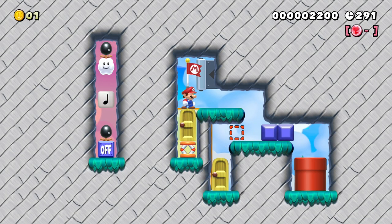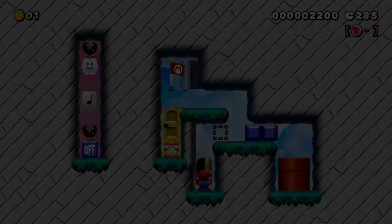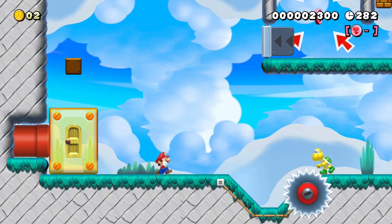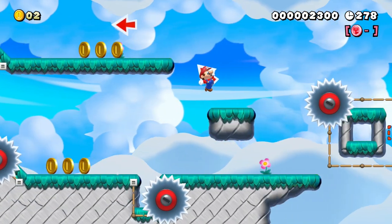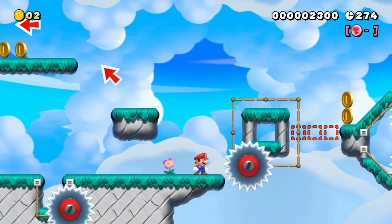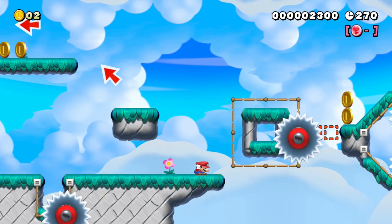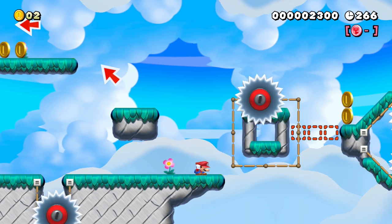To his left is a small muncher note block setup that triggers an on-off block, and there are two paths forward, but only one of them is currently open. So the plumber takes the only open path and suddenly he is in the middle of a very traditional stage. There are koopas waddling around, sharp saw blades traveling around, and evil golden coins trying to ruin everyone's day. Business as usual, so Mario decides to happily make his way through the stage while dodging all the dangerous threats along the way, and trying not to…